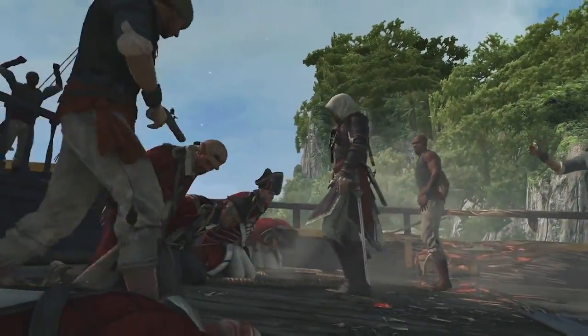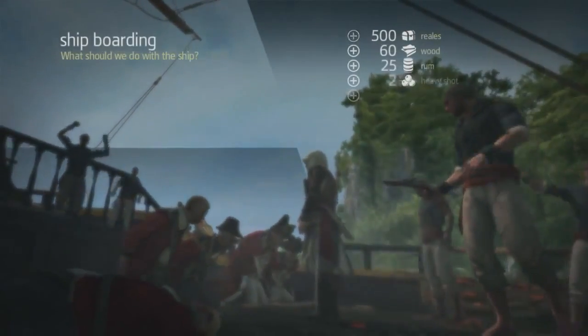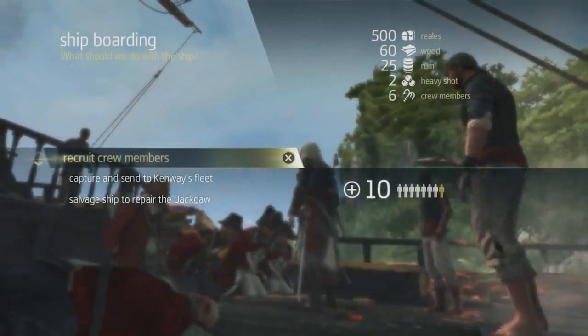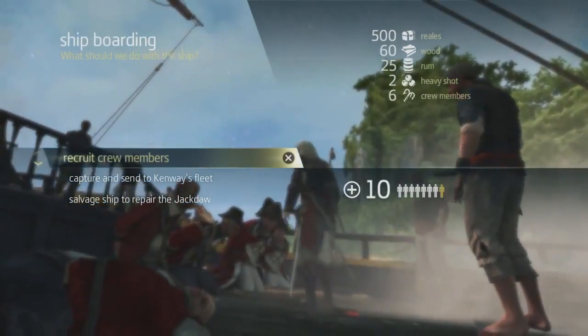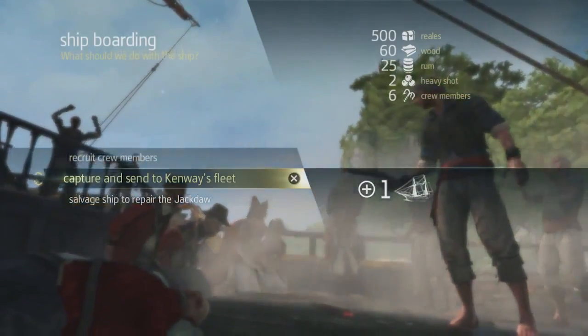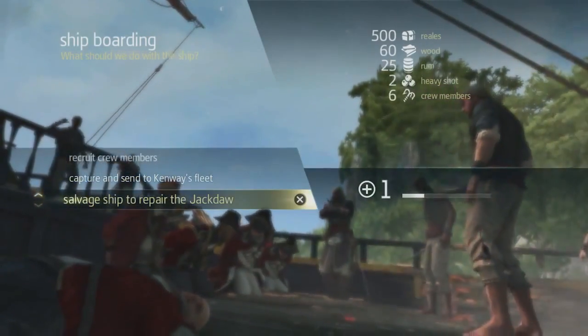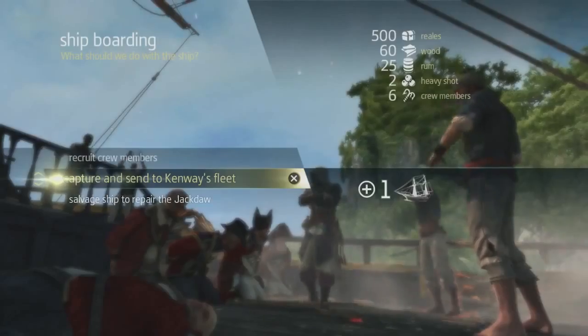Now that we've plundered the ship, we're going to gain that rum we saw earlier, but we're also going to gain ammo, crew members, and some gold. With every boarding, there are three options for what you can do with that ship: you can gain crew members, you can send the ship to your fleet, or you can salvage a ship to repair the Jackdaw if you took too much damage in the fight. Since we did well, we're going to send the ship to our fleet.